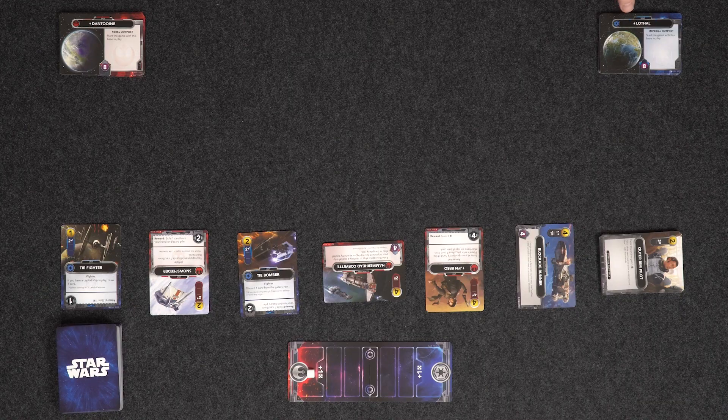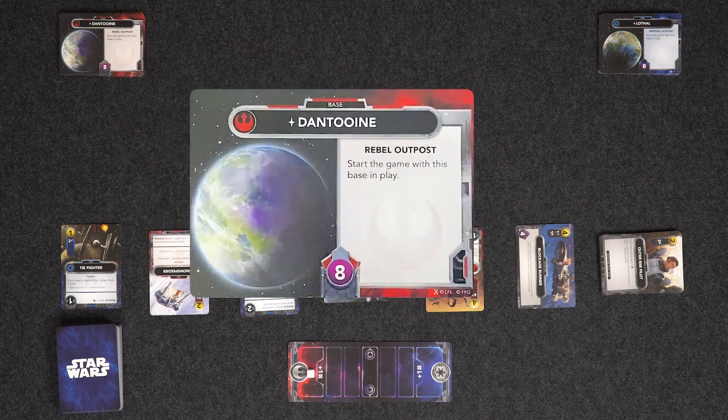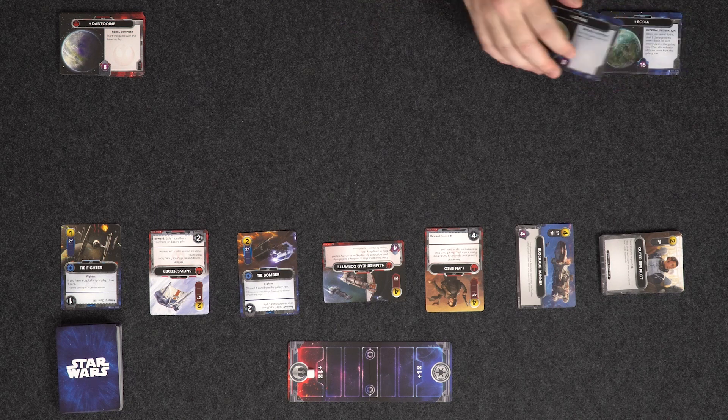The Imperial player goes first, so let's shuffle up our decks. My home base is Lothal, so I start with this base in play — it has eight hit points. And I'm going to start with Dantooine, which also has eight hit points. When our base gets destroyed, we get to choose one of the other bases from this full deck of ten bases.